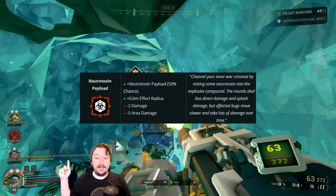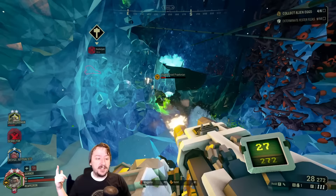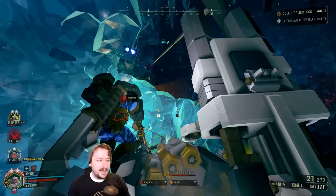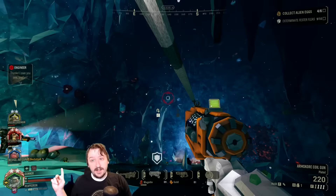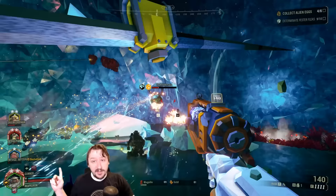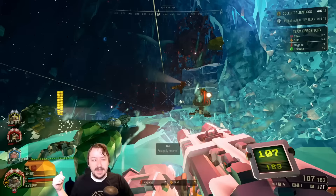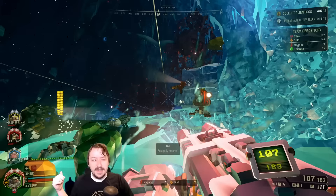For the second overclock, we have Neurotoxin Payload. This is an unstable overclock that reduces our overall damage — both our area damage and our direct damage — but it makes it so every shot has a 50% chance of inflicting Neurotoxin onto enemies. It also gives us a larger explosion radius in general, and you can splash this to multiple enemies. It is a really strong overclock that deals a lot of damage over time and is absolutely fantastic for crowd control. It doesn't do so well against large enemies or robots, since robots are unaffected by Neurotoxin, but against any sort of regular grunts you're going to kill extremely quickly.